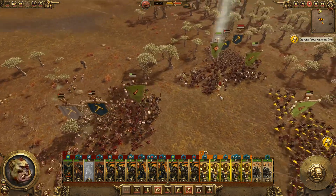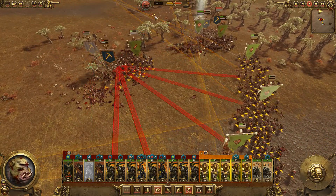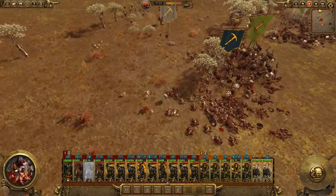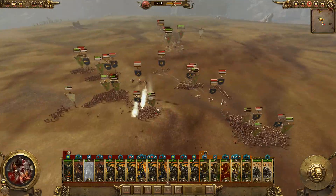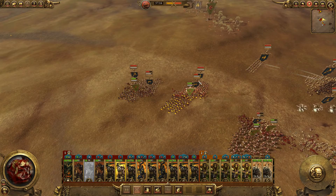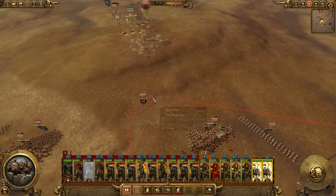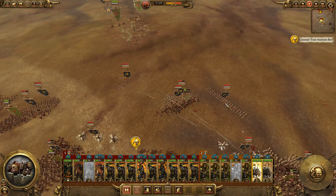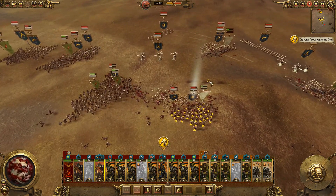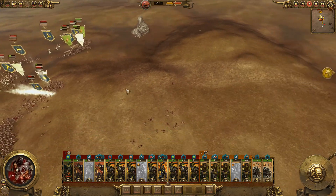I'm fighting two fronts right now. We've taken some pretty crazy casualties. The front line looks to be breaking - we're winning in some places, losing in others. These Handgunners are pretty kick-ass. We've disrupted most of the artillery so we can try and bring these troops back. We're losing definitely. Maybe we can make something happen, I'm not sure.